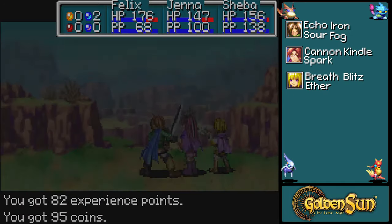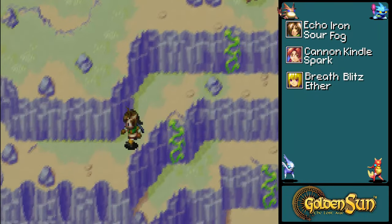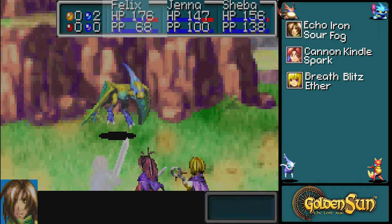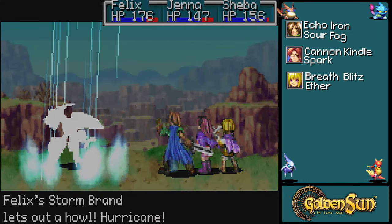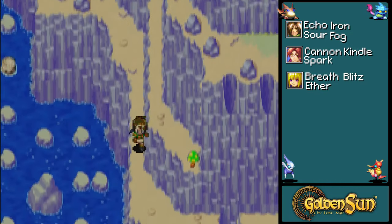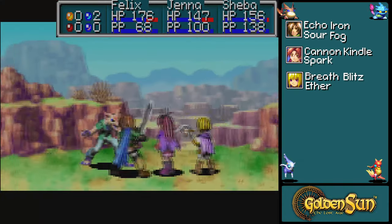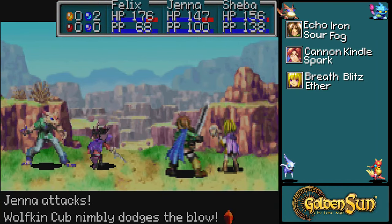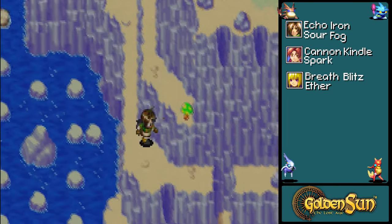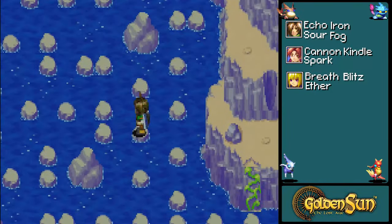I find it a little bit weird — and I don't have a problem with it — that you gain Mercury Djinn pretty early on, like two Mercury Djinn, and it takes a decent amount of time before you find the party member who can make good use of them. I don't know if they were trying to encourage you to mix your Djinn together, so you can have really good combinations — kind of like how Felix would have Ply and Ply Well. But anyway.